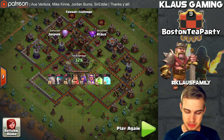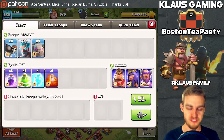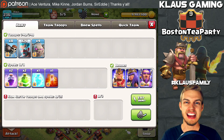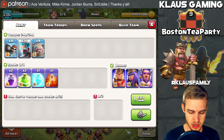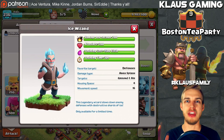They're very effective if you put them behind a golem or a giant or something along those lines. The fact that they go straight for defenses automatically makes them more valuable than the standard wizard whenever you're trying to raid a strong base. In the train troops menu, they're at the bottom underneath the wizard.